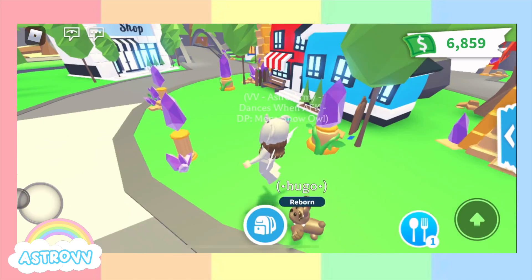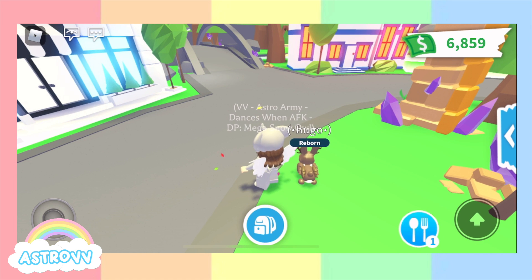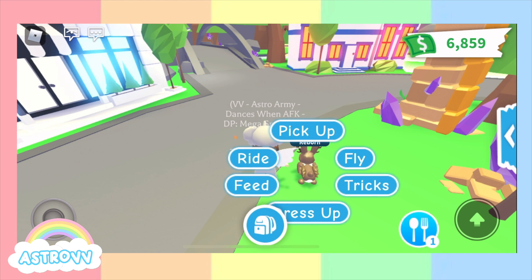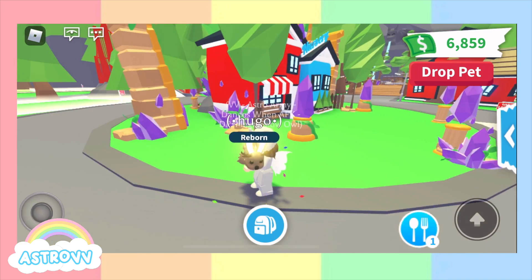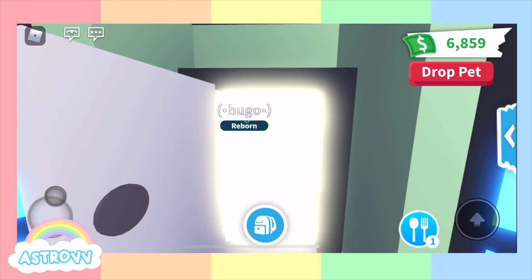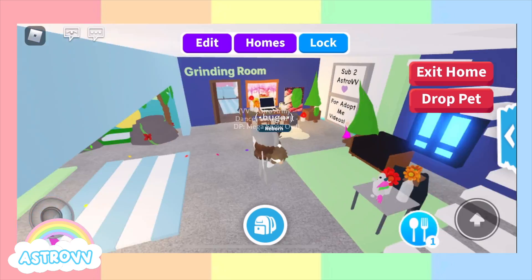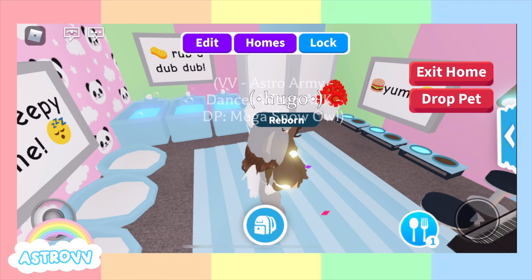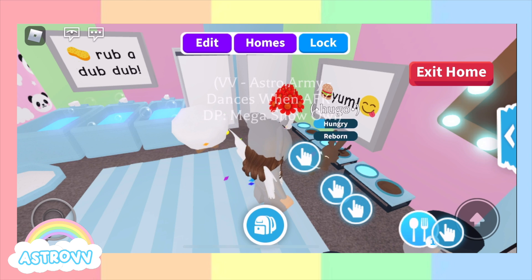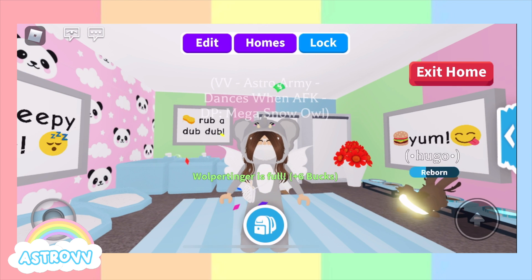Another thing you can do is when you're hatching — in a private or public server — make sure you take care of your egg really well. Say Hugo right here, my Neon Wolpertinger, is my egg. I can pick him up and treat him really well. I would use expensive items — for example, if I go place my house and go into my grinding room, I can do all the tasks there because it's more expensive than the stuff in the school, which is technically free. So just do your tasks on the most expensive stuff, because the egg is getting a bunch of royal care like a legendary.